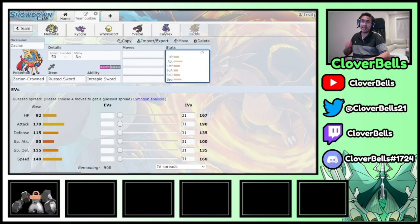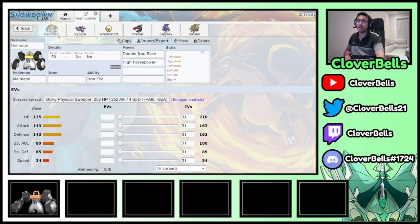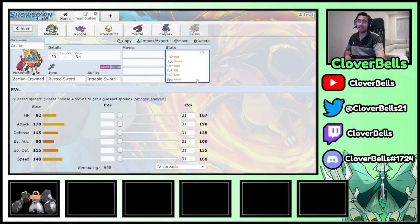Let's recap: we have answers to Sun with Kyogre and Yveltal. We have a fast mode with Whimsicott, Calyrex, and Zacian. We have answers to Palkia. We have answers to both Calyrex formes thanks to Yveltal and Zacian. For Magerna, Melmetal and Zacian should be okay. If there's no Trick Room threat, you don't even bring Melmetal — just run with the five and choose four for the matchup. But if it is Trick Room, you've got to bring Melmetal in the back.